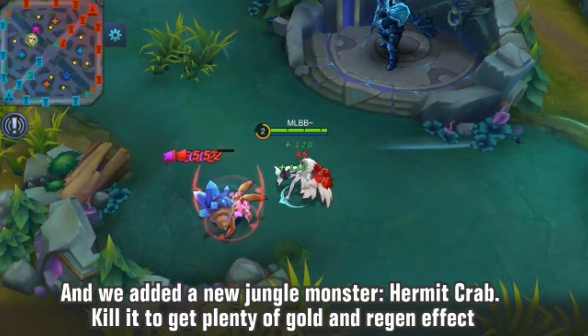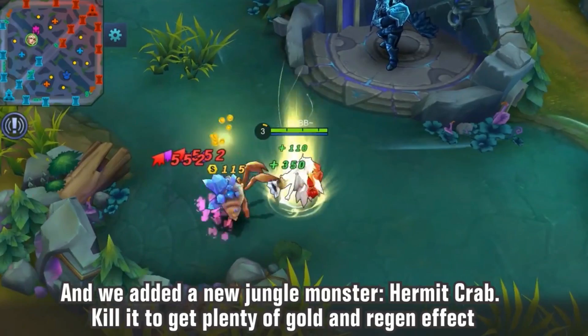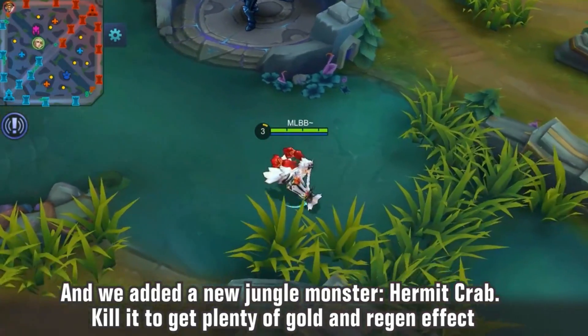They've also added a river crab on the bottom lane side as well. These new jungle crabs on both sides are going to add more action into the game — it's going to make the game feel much faster paced overall because there will be more contesting going on and more gold available to each side from this new objective. I'm really looking forward to it — this looks amazing, and I want to kill some crabs!